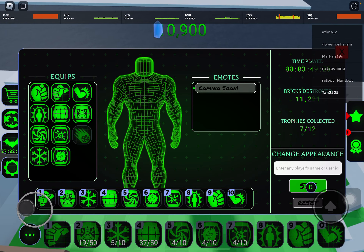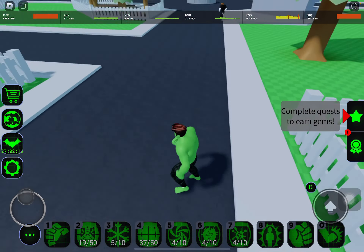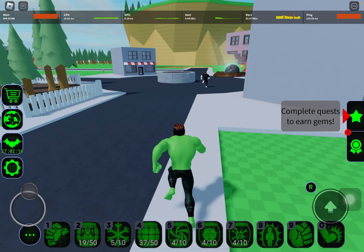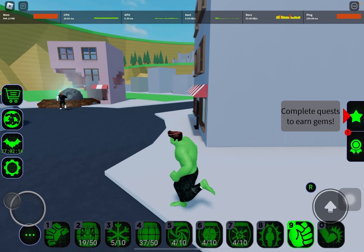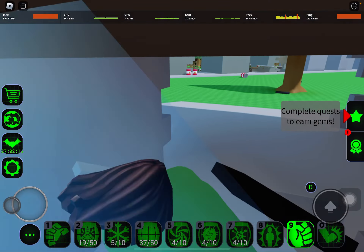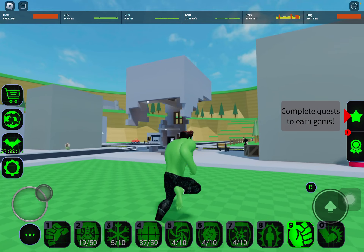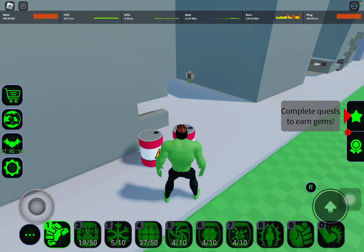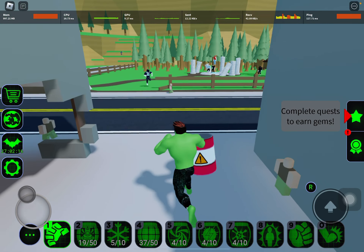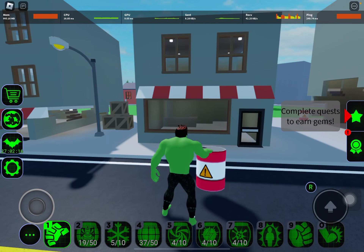Yeah guys, pretty much that's it for the updates. As you can see we got some new moves and builds. But before we end the video, should we knock down some buildings first? Yeah, let's do that. By the way, physics are very limited in Roblox - I believe there's actually no physics in Roblox.